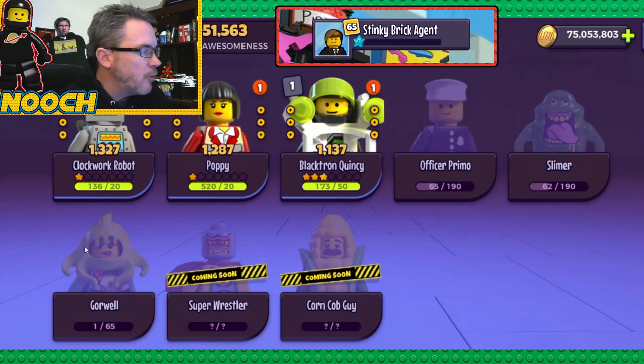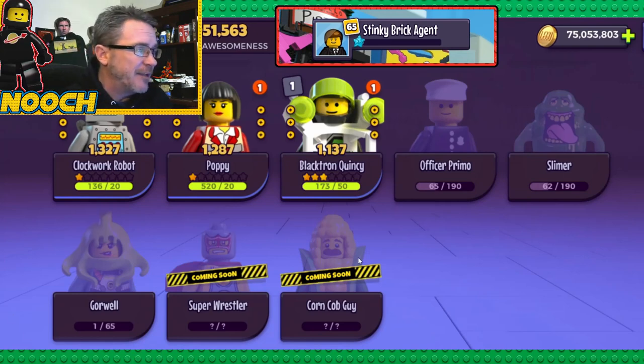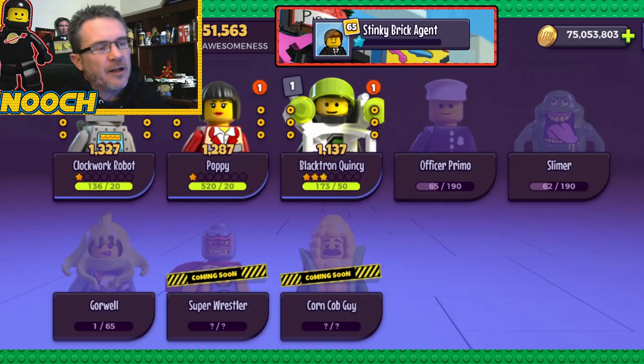Hasn't even gotten Primo. No Slimer. No Gorewell — that's one tile. That's actually surprising. You'd think you'd pull her in a bag every now and then, just get lucky. But he's not paying for the booster pass, so he's not getting that free bag on a daily basis. So it does kind of make some sense. You really get the feel of what he's doing.